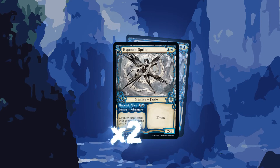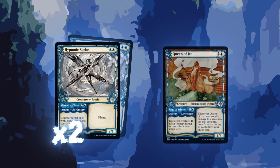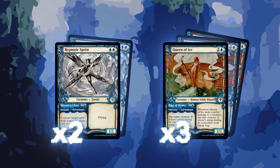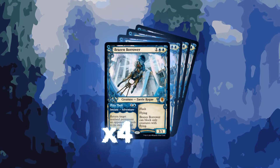For our creature package, we have two Hypnotic Sprite. By casting its adventure side, we can counter a card with converted mana cost three or less, and then it gives us a 2/1 flyer for two mana — a great utility card for something like Gadwick. Queen of Ice at three copies is also in the list: for one blue we can tap down a creature for two turns, then cast a 2/3 with a similar ability from exile for three mana.